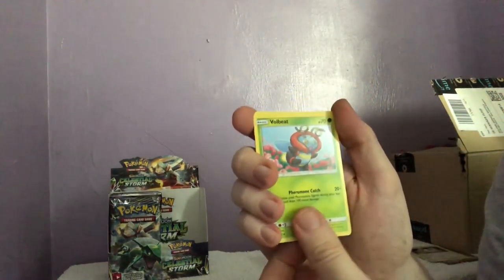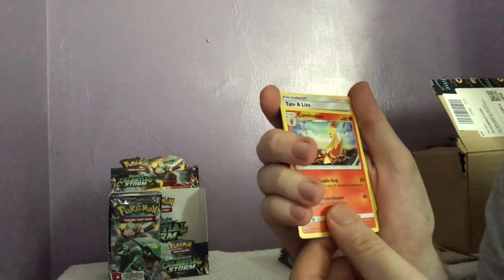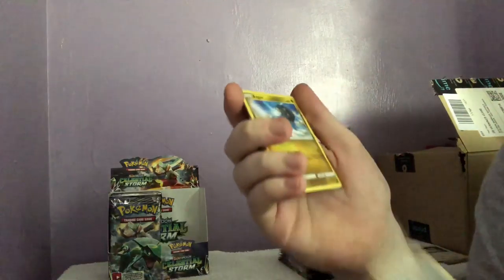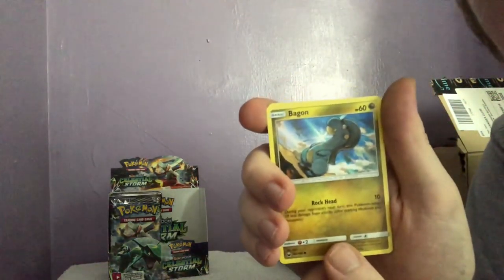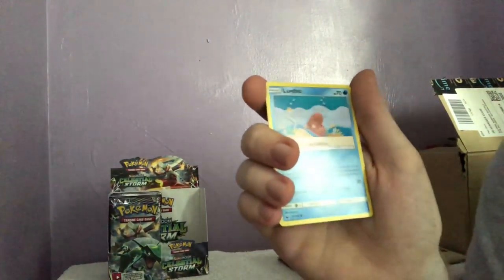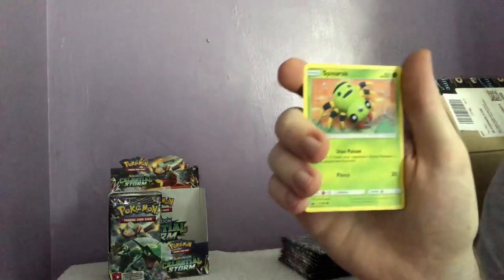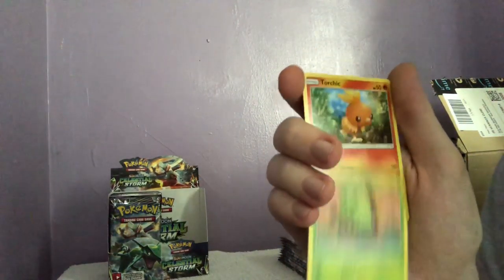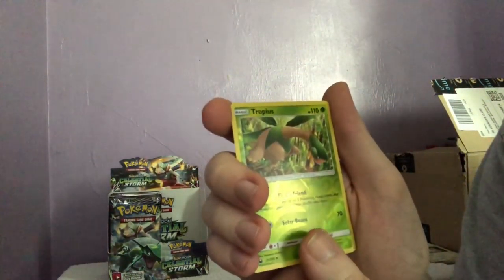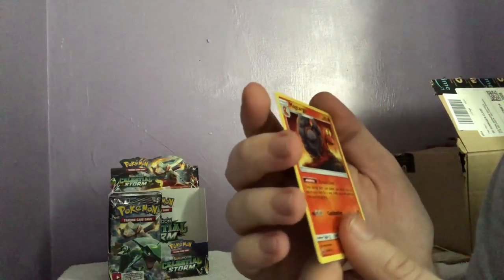Another useless Pokémon — Volbeat. They throw Pokémon like that into these card packs all the time. Combusken, Tate and Liza, and you can see we have a Bagon — be gone! Torchic, a Luvdisc — another useless Pokémon they always put in these card packs — Spinarak, Torchic, a hollow Tropius as a reverse, and a normal Magcargo.